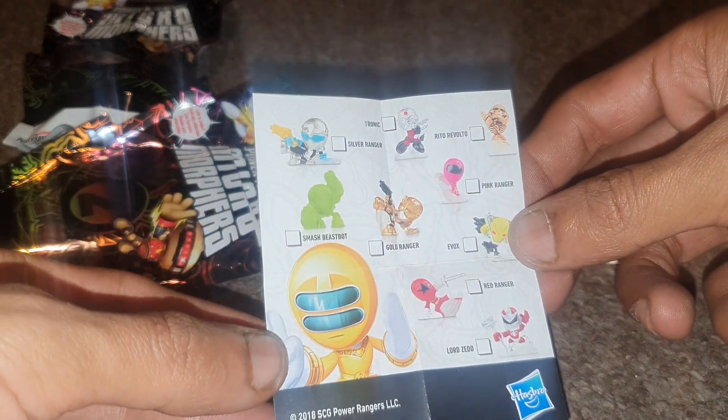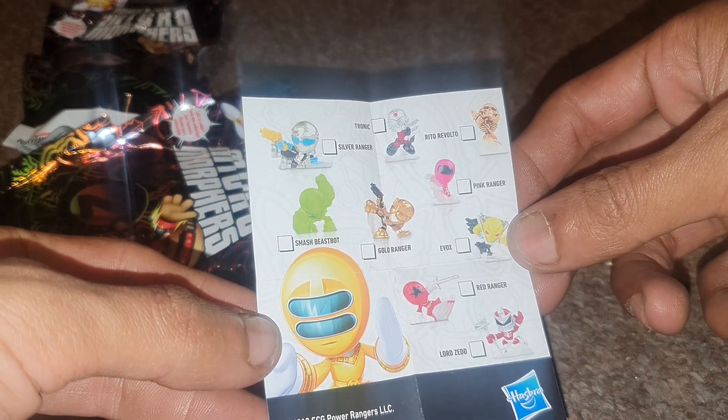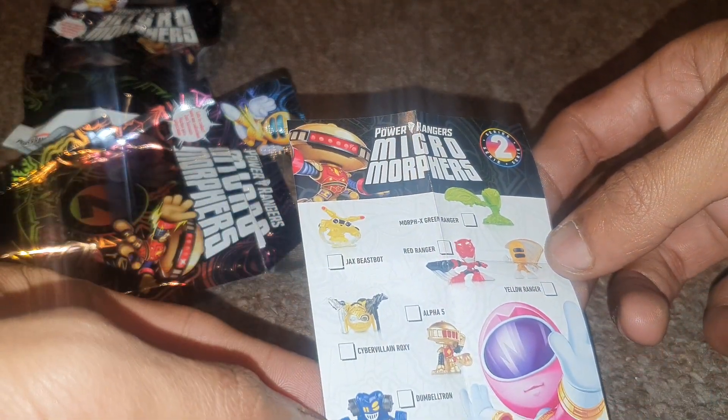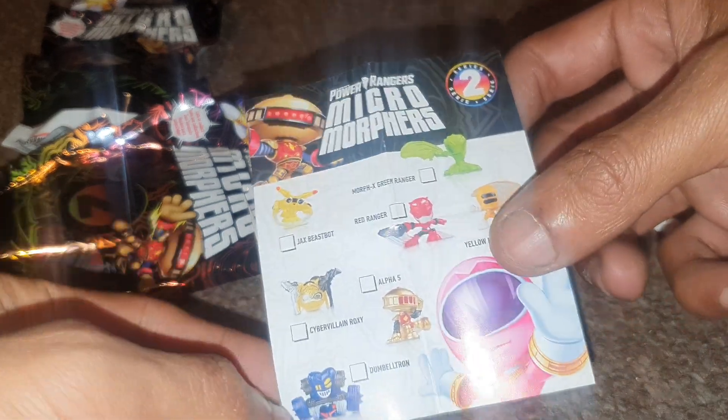All the ones that are available are: the Silver Rangers, Smash, Beast Bot, Golden Ranger, Rito Revolto, Evox, Red Ranger, Lord Zed, Yellow Ranger, Red Ranger, Morph X, Green Ranger, Cyber Villain, Roxy, Dumbletron, Alpha 5, and Jack Beast Box.